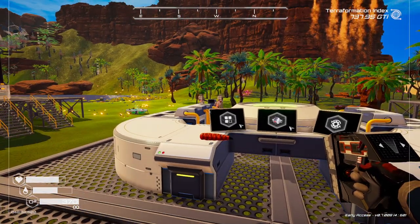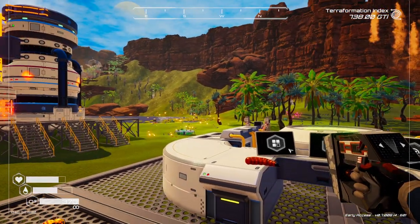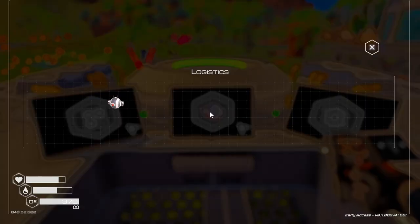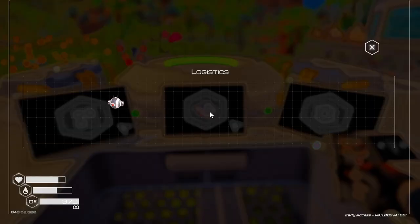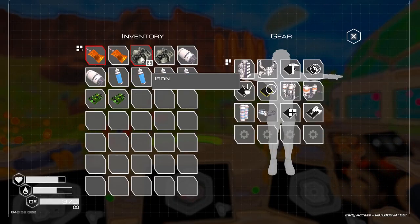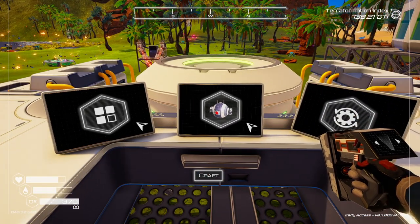Alright guys, thanks for popping in. I just found out how to work the drone station. A little tutorial on how to work the drone station. First of all, you need to make some drones. So you need basically circuit boards, iron and an engine. Make yourself some drones.